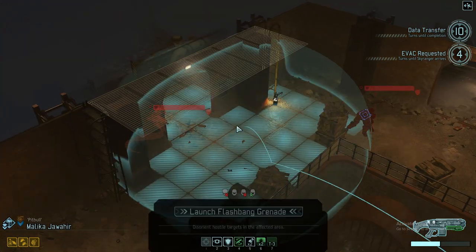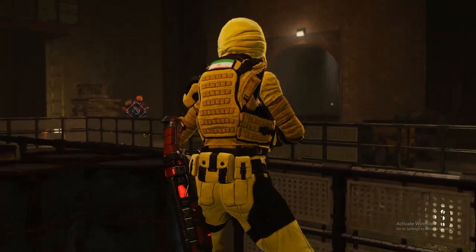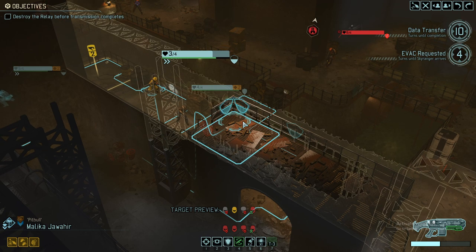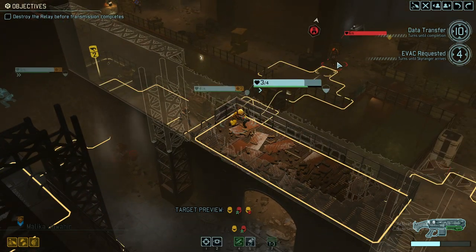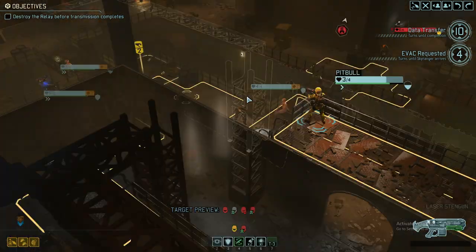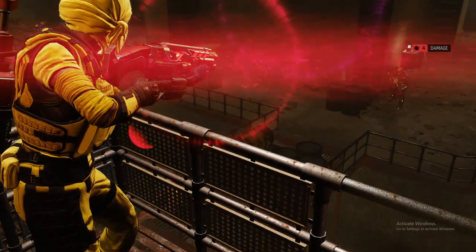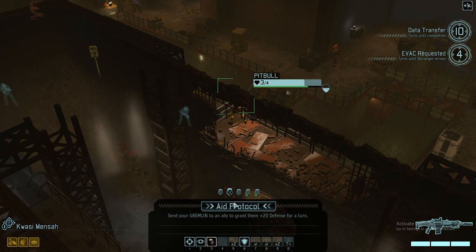We're on rapid deployment — this will hopefully take care of both of them this turn. Moving up here and I hope we can kill the grenadier. I'm thinking about giving Pitbull the aid protocol. It very much depends on whether she can kill him — there's a certain percent chance this could be a kill. It's not, which means we definitely need to give her the aid protocol to make it full cover.